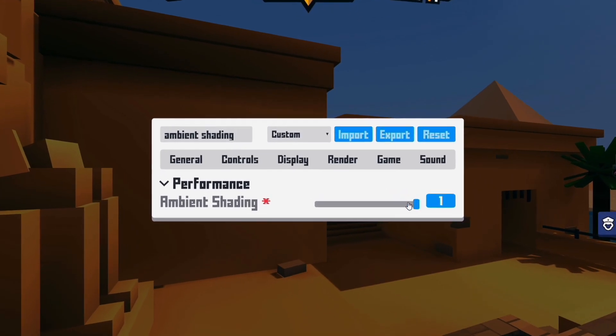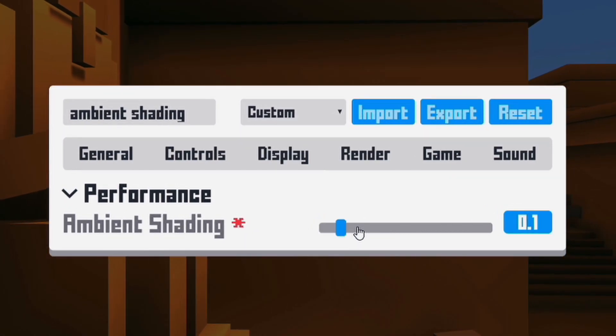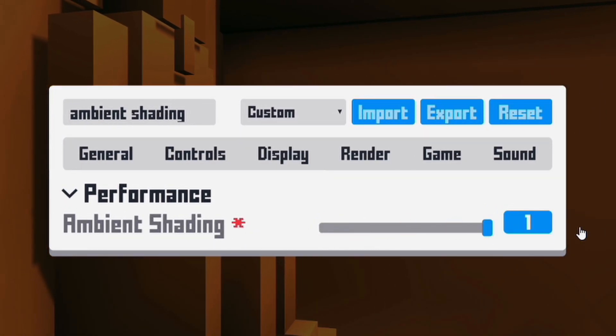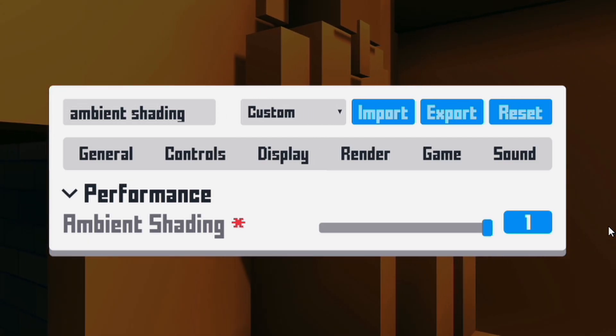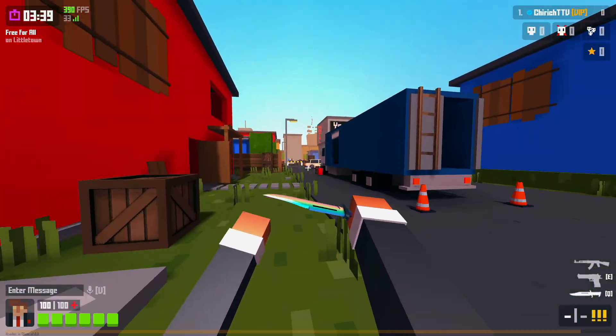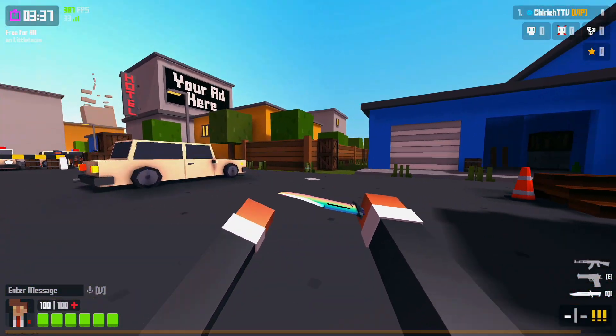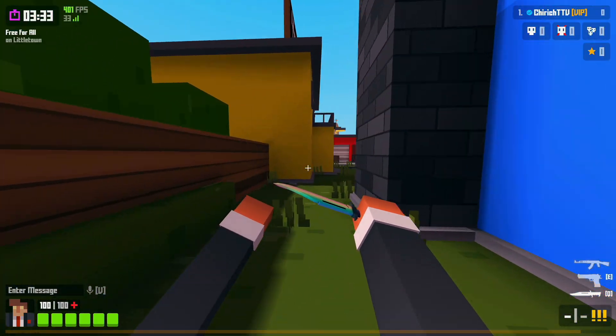There's a new ambient shading feature that you can check out in your settings, which helps the appearance of the game look better. If you're trying to keep your FPS high, I would recommend leaving this setting off. If you prefer performance, just keep your settings on low. They've also done some changes to the maps — previously New Town and Little Town were different variations of a similar map, but now they've been merged into one.